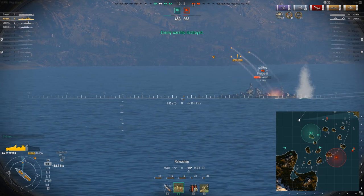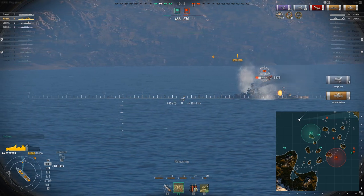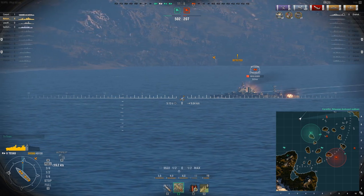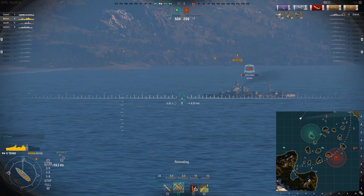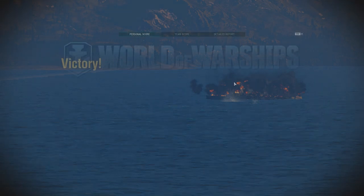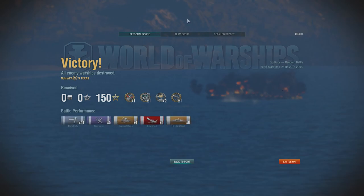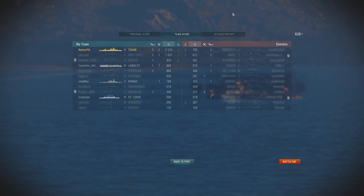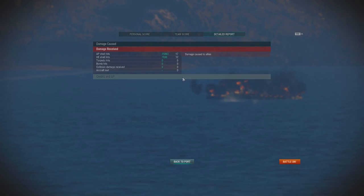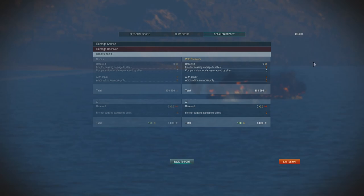We transition to the Wyoming — pretty much all our guns have been in use the entire time. It's such a huge deal to lose out on 20% of your guns with the New York in 90% of scenarios, versus the Texas which can bring them all to bear. Our guns are reloaded, we fire on the target, and it does kill them. We earned Kraken Unleashed — yeah, the Texas is pretty good. Confederate, Kraken Unleashed, two devastating strikes, high caliber, five kills, six citadels, 2,135 base XP, and we did around 122,000 points of damage in a tier 5 match in 10 minutes. She's beautiful and she lives up to the name. I hope you enjoyed both games and I'll catch you next time.